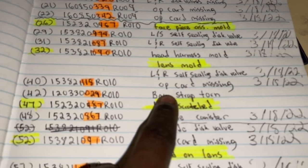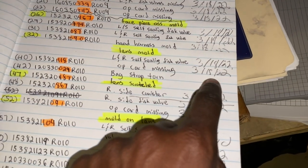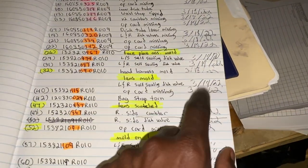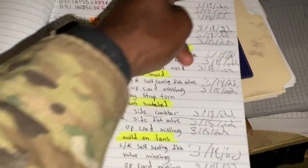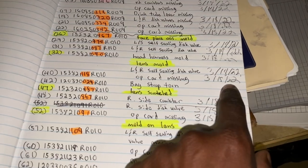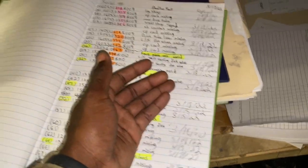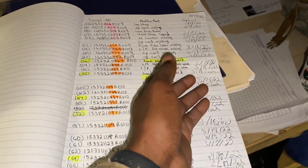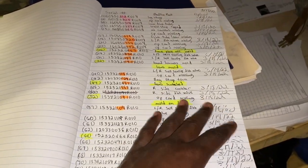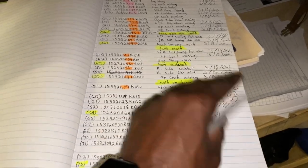If I look for number 42 in the green book — right there — bag strap torn. Always keep track and make sure you put the date that items were fixed. Most of these are fixed in March. Anything without a date just means I ordered the part and it hasn't come in yet. DA Form 5990s show that the part was received and installed. You turn that into your clerks and they send it up or file it.